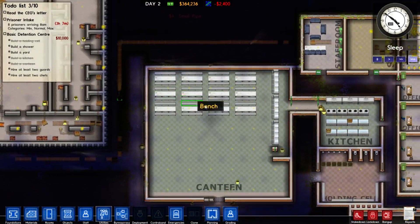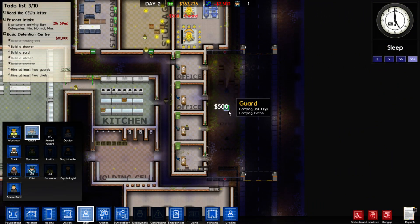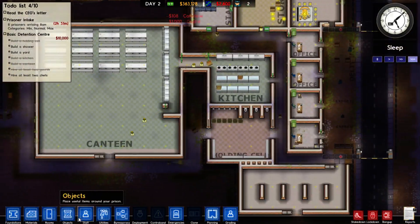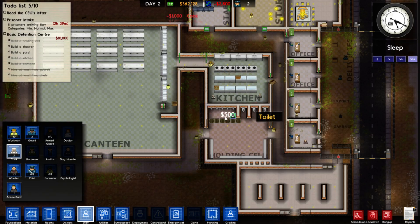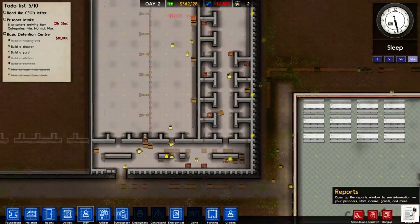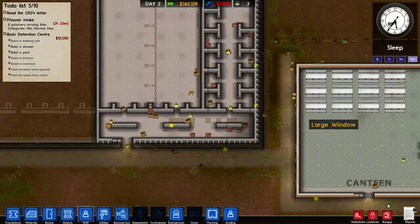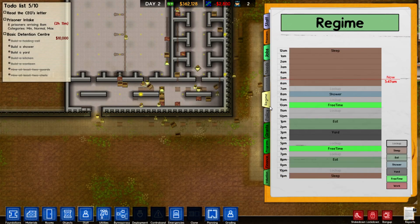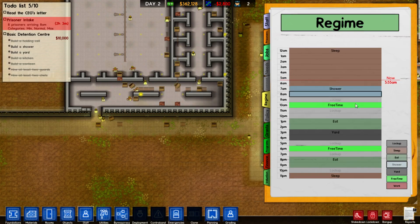Get her done — we got prisoners coming in three hours. Let me go staff, I'm gonna hire at least my two guards. Let me hire my two chefs or cooks as well. I need to work on a regime here pretty quickly, but we still got a bit of time. Let's check regime — it's fine for now. I'll leave it all as lock up. I'll move this here — we'll go shower.